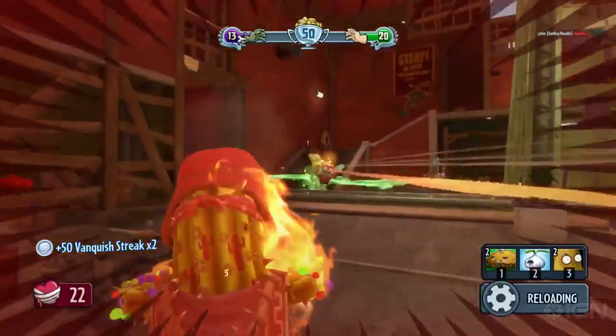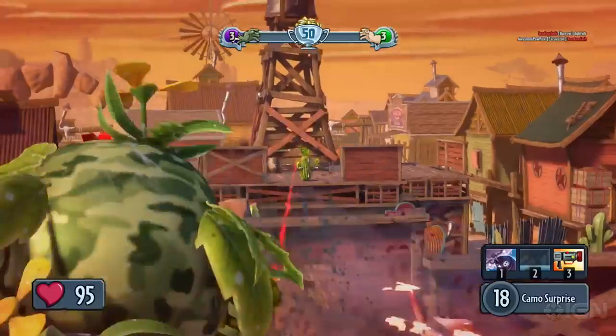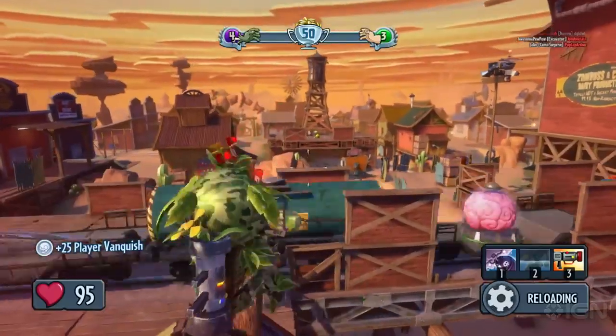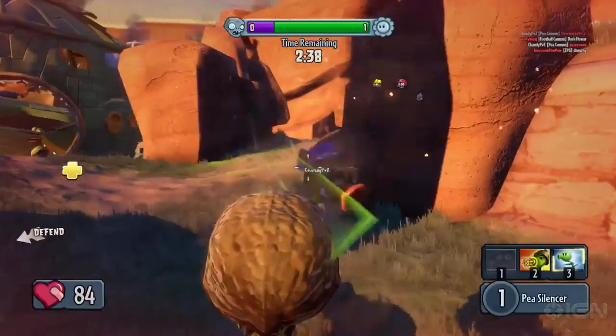Just like every other map, Jewel Junction includes Garden Ops, Team Vanquish, and Gnome Bomb — and that's actually pretty interesting because of the dynamic element of the train. We ran the train tracks directly down the middle, so you get some pretty interesting gameplay when you're playing near the tracks.